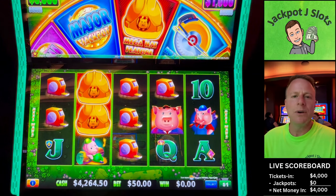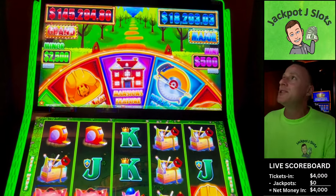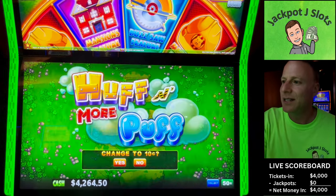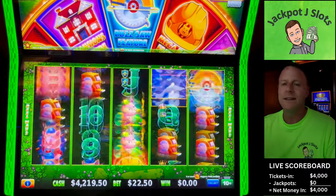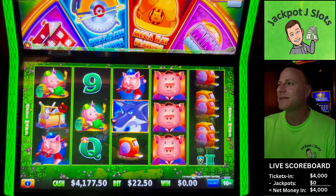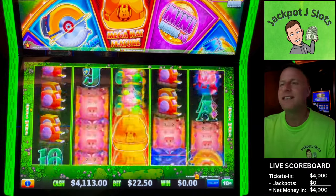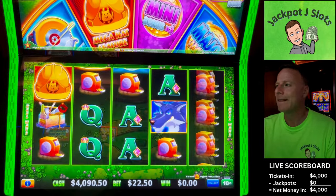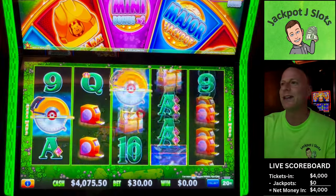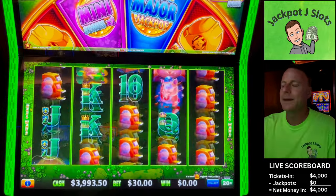We're going to move to the other machine — we've played this one, we've hit some bonuses, none of them have been really good. We'll be right back. We've moved over — same grand jackpot, $18,293 on this major, relatively comparable. We brought our ticket over, we'll start $22.50 a spin. Oddly we progress to $30 then we go to the other one and go back down to $25.